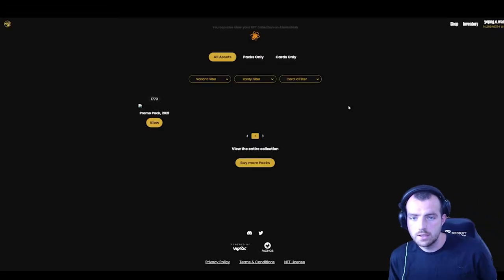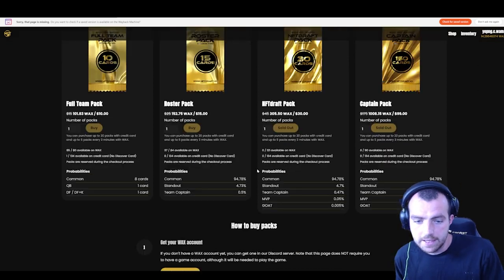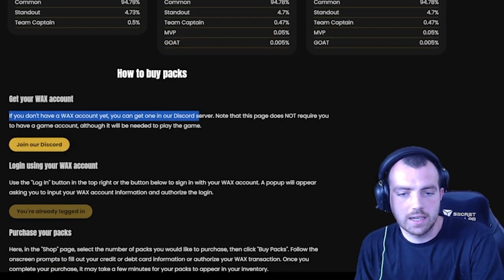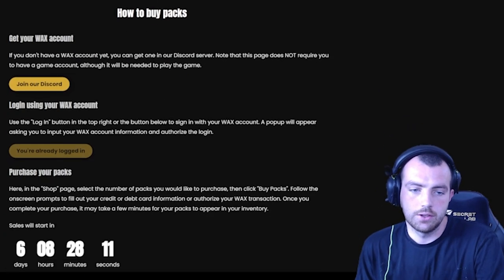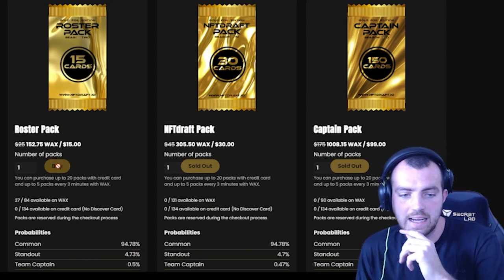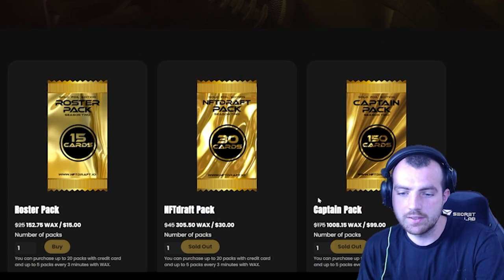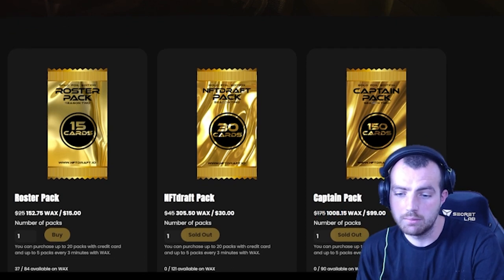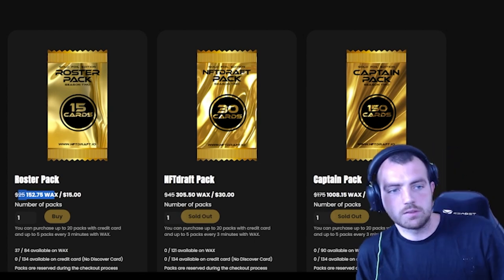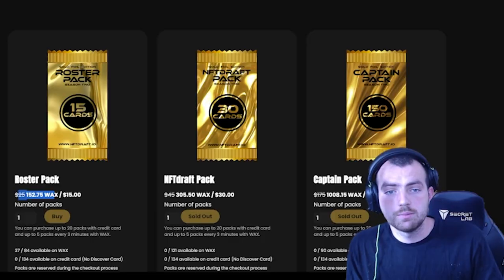We could open the promo pack right now but we'll save that for later. Going to the shop, you can see they've sold out. To buy packs: set up your WAX account, log in with your WAX button, and press 'Purchase Packs' when ready. The packs are currently discounted, so it's a great time to pick them up if you want to get involved.